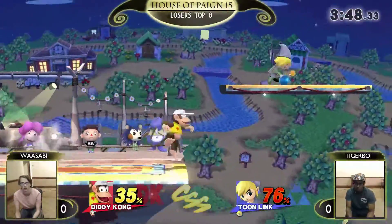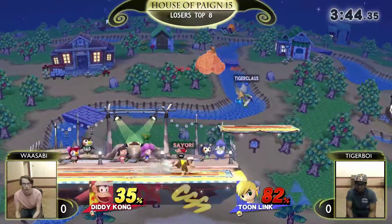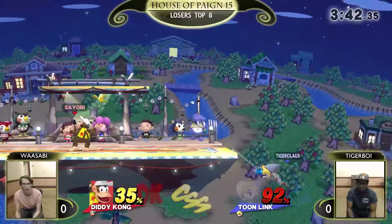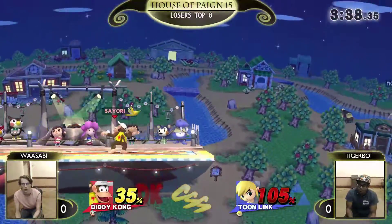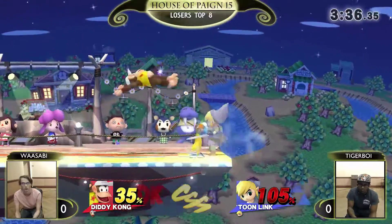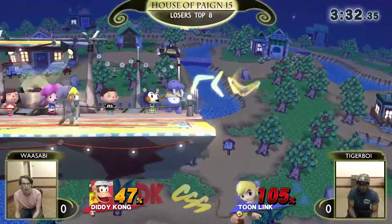Tiger Boy trying to claw this back, getting a little bit of damage. He's got a bomb in hand. Wasabi finds an up here though. Gets a banana. Goes to ledge trapping just so he can pick up a banana, but now he's got ledge traps on deck. Gets the trip but doesn't get the forward smash. Tiger Boy now with stage control.